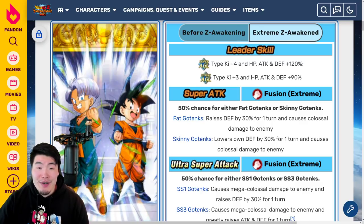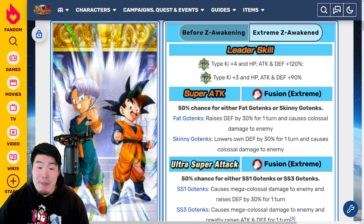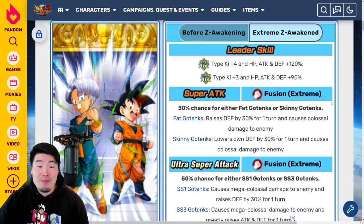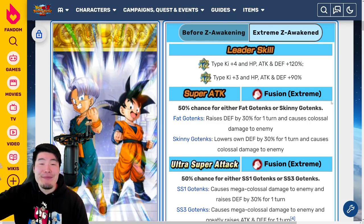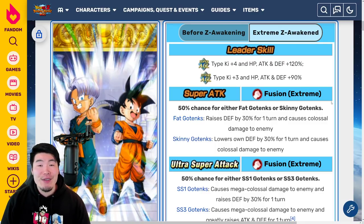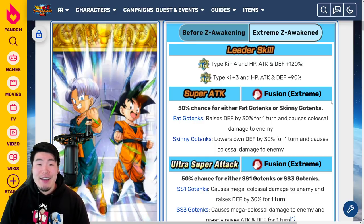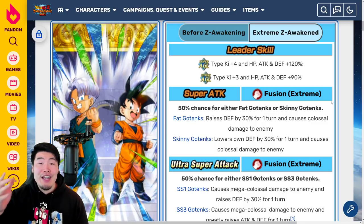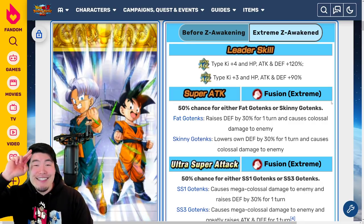Don't put them in the first slot if there are a lot of attacks before they get a chance to Super. Otherwise, I have no issues with this Extreme Z Awakening. That is today's video — hope you guys enjoyed it. As always, if you liked the video then make sure to like the video. And if it's your first time watching, definitely hit that big red subscribe button to join the Tiger Squad, and hit that notification bell so YouTube knows you want to stay up to date with all my latest content. Until next time, have an awesome day. I'm Tiger with Tiger Uppercut Media, signing out.